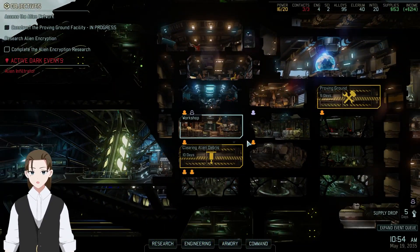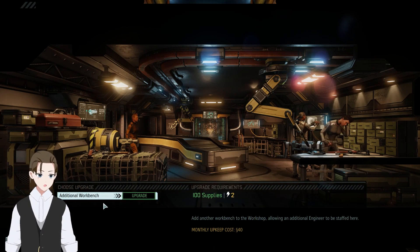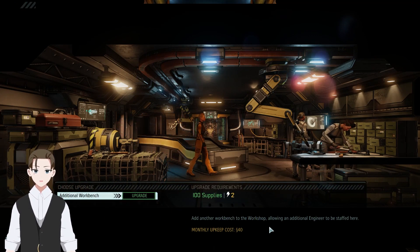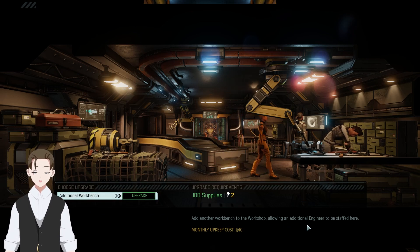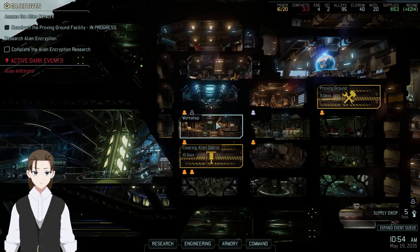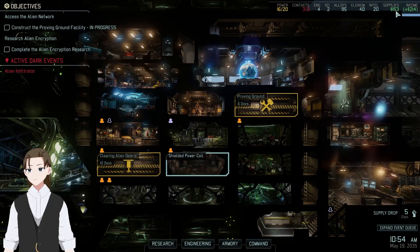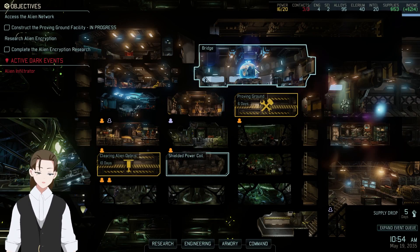An upgrade was available actually — down here. A hundred supplies and it adds another workbench, making it so you can staff a second engineer, which means that instead of two gremlins you can get four gremlins. Not bad, but given our current supplies, not really a high priority.